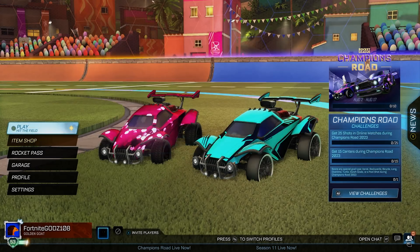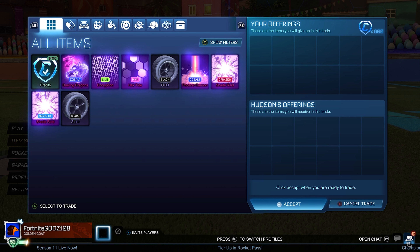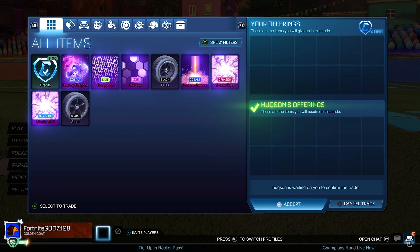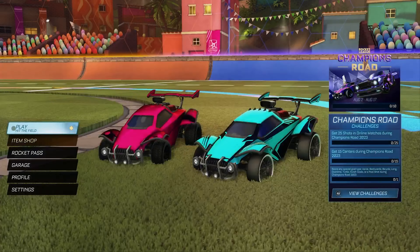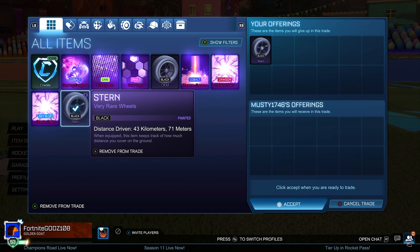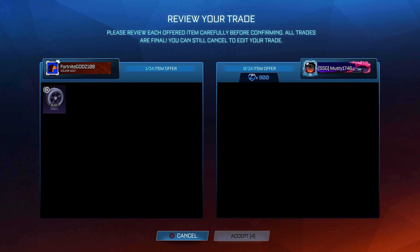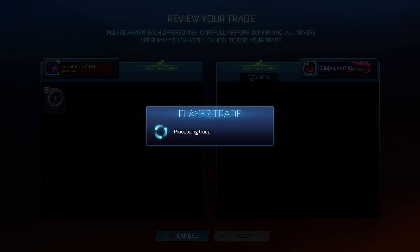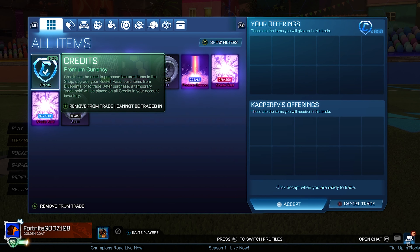That's another 150 credits profit. Most of this video has been buying and selling high-demand items — painted standards, Black OEM, Black Stearn, Interstellar. I'm buying another Black Stearn for 600 credits and flipping it pretty much instantly for 800 credits, which is 200 credits profit. That's why I love trading with these items — they're fairly high demand and get me a really good amount of profit compared to standards where I usually make only 100 credits each time. Hopefully those black markets start to clear soon because they are annoying me.